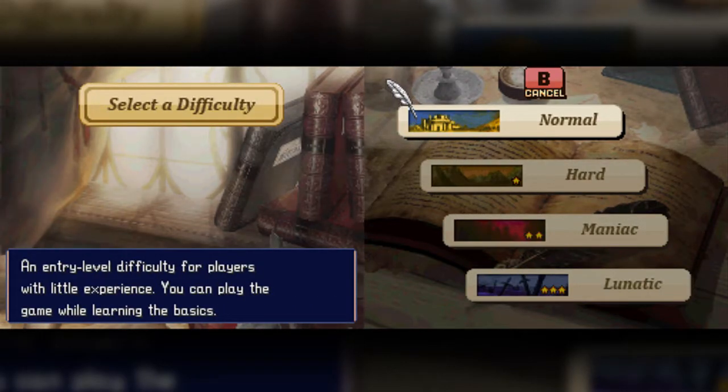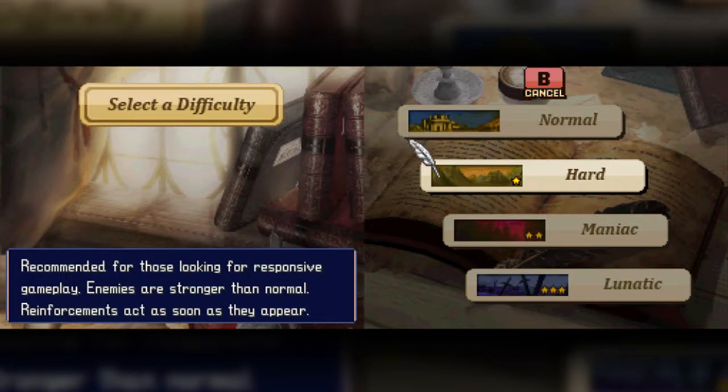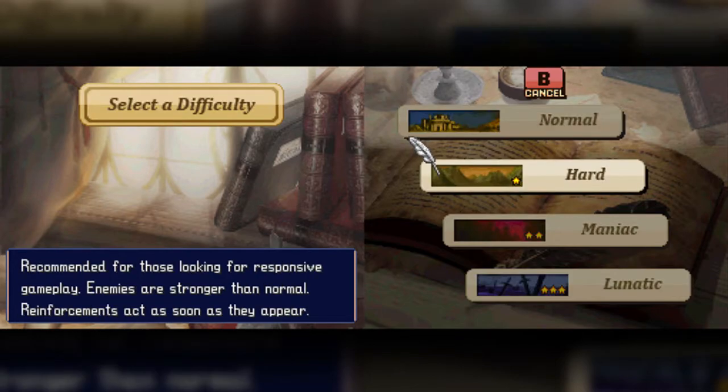Here's the deal as far as difficulty goes. I'm not a masochist, so Maniac and Lunatic are off the table. Normal and Hard Mode are pretty much the same as far as the enemies go. The only difference is enemies are stronger on Normal, I guess. Here's the thing about Hard Mode.